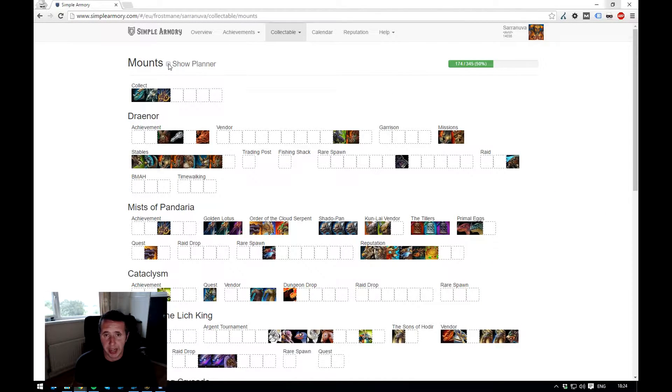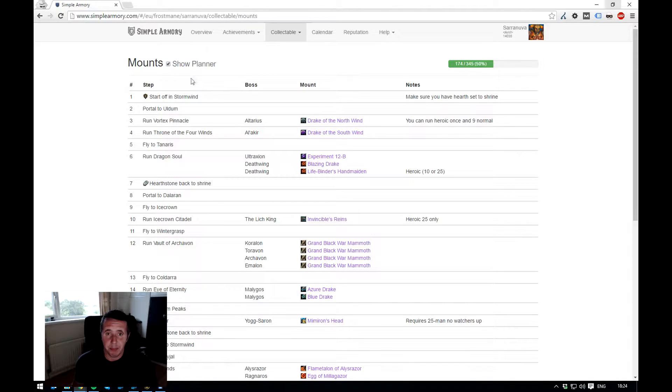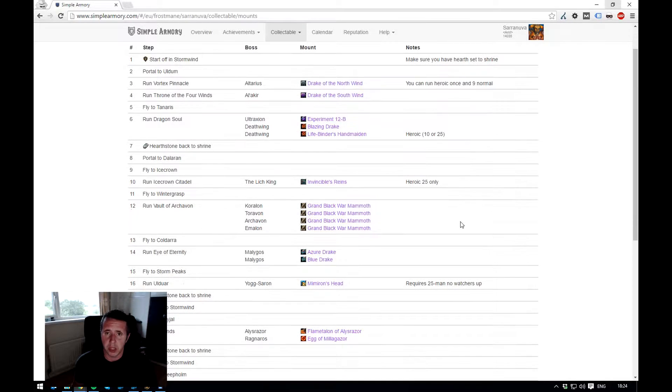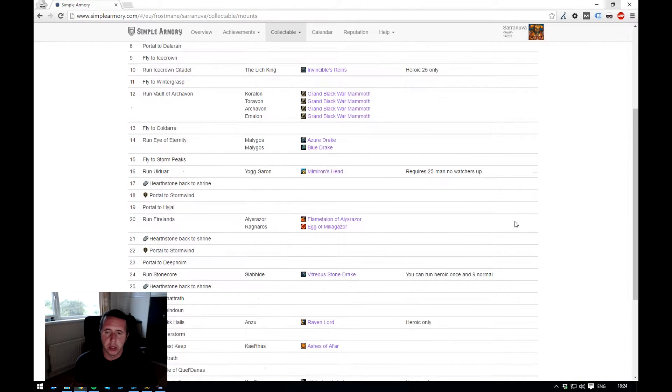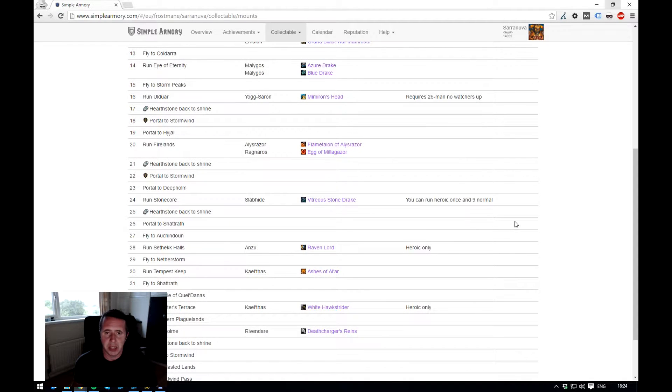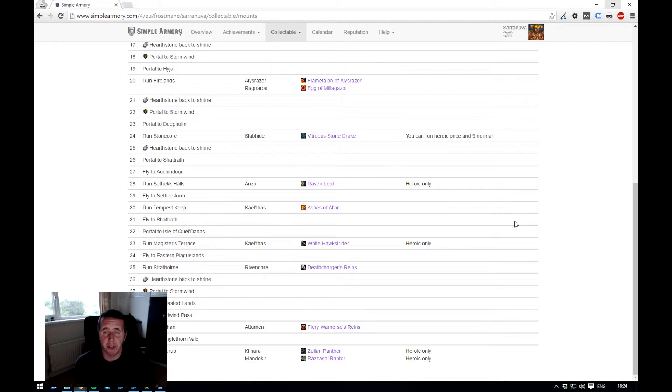What this can actually do is, if you click Show Planner, it will allow you to see step by step what you need to do from a time efficiency perspective. So start off in Stormwind, set your hearthstone to Shrine in Pandaria, then take the first portal to Uldum, and you can effectively go and farm all of the items — nine normal runs and then a heroic run for the Drake of the North Wind. This is the most time efficient way to farm mounts. I spent one day doing this but the luck wasn't with me — none of these mounts actually dropped. I've farmed Sethic Halls for the Raven Lord solidly for weeks — it's never going to happen.